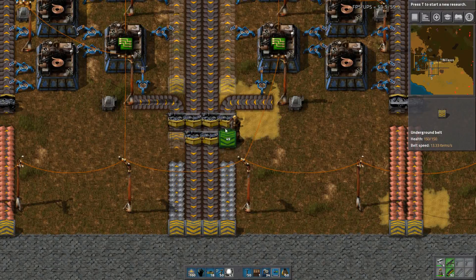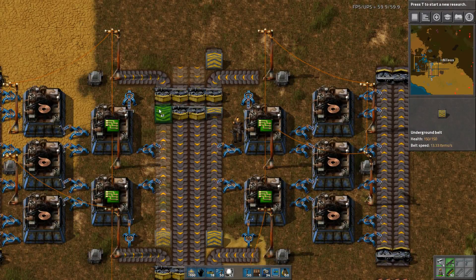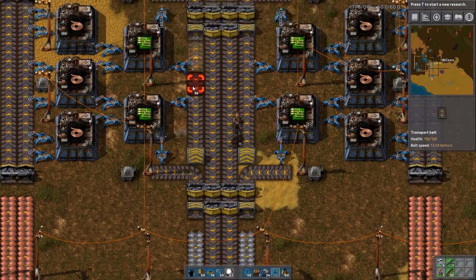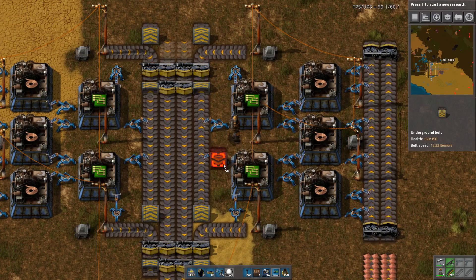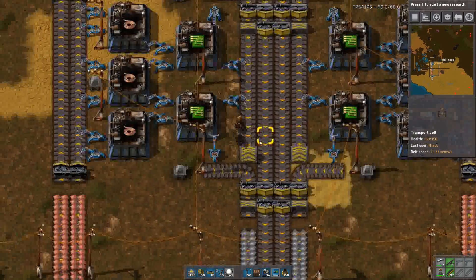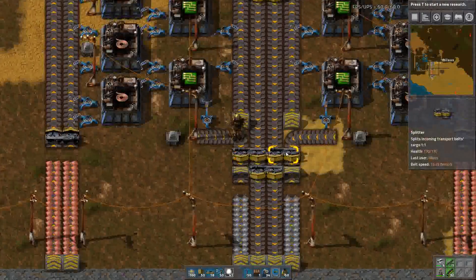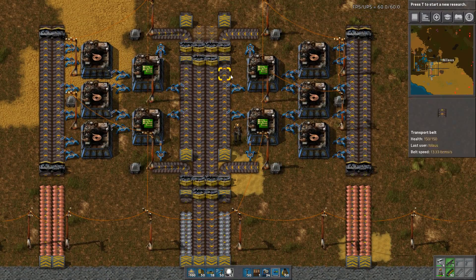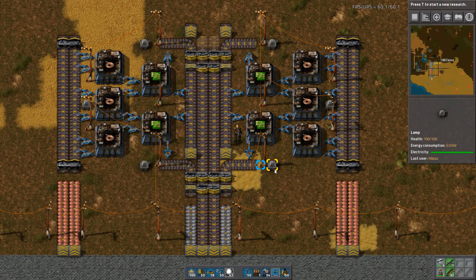On the inbound side, this will be the iron coming in — easy to pick up. It also needs to be able to pick up, and that comes in as red lines. With that, this whole thing is actually operational.